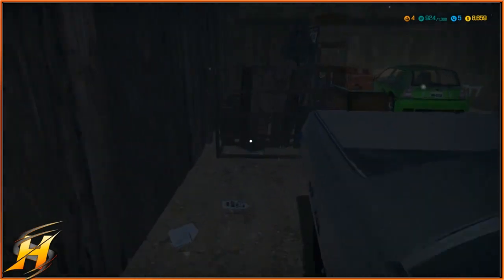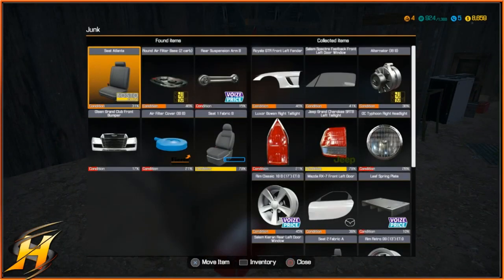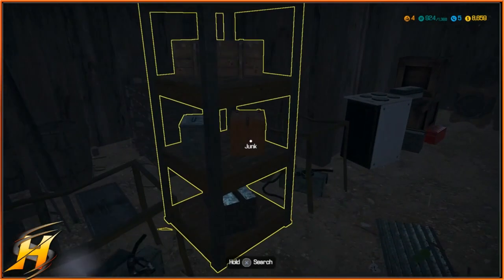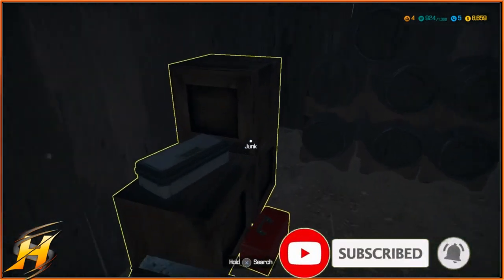As you can see the barn I'm going through at the moment has got all these little highlighted areas that say junk. Click into one of these and you're seeing all these parts going into the right hand side. You do have to pay for every single thing that you take out of someone's barn, so be prepared for that cost as well.